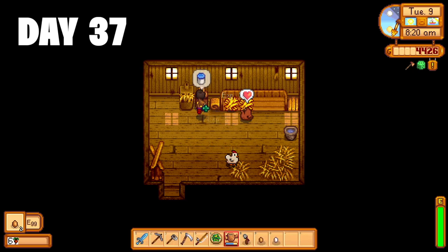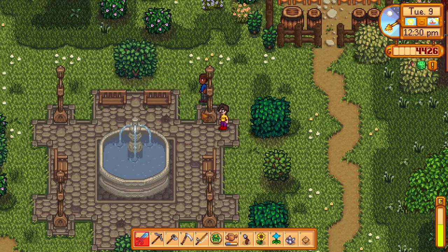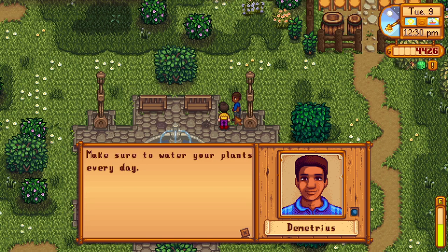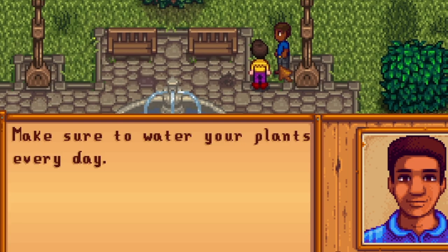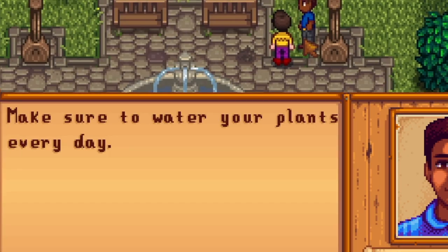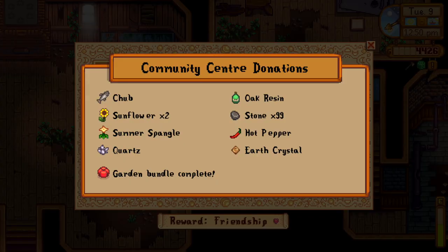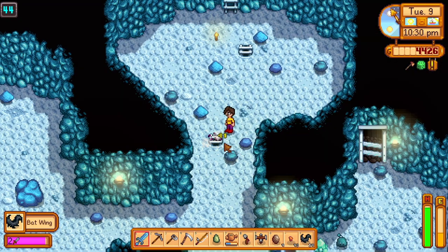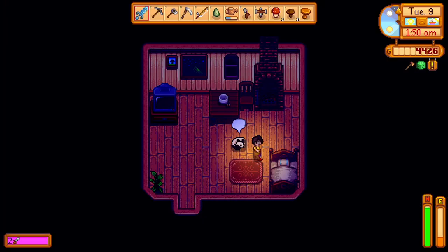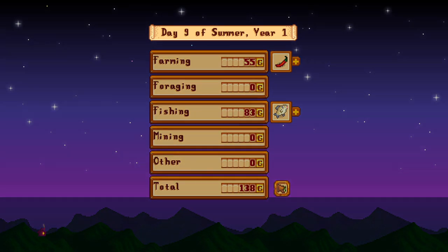Day 37. I tend to my animals, set up an area to the left of the farm plot and put down my first preserve jar. Off to town, where Demetrius tells me — the farmer who owns a farm, that I the farmer who owns a farm — should make sure to water the plants on the farm that I own every day. Thank you Demetrius for that information. I donated some stuff to the community center, went to the spa, then to the mines for the rest of the day where I reach the level 45 checkpoint. Day 37 done — 138 gold, but big steps towards bundles and more progress in the mines.